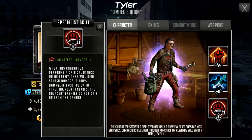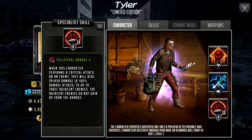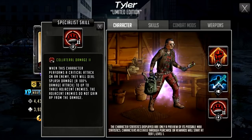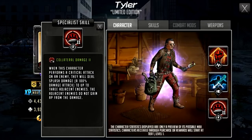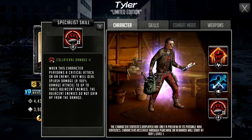His specialist skill is Collateral Damage 2, a returning specialist skill to the gold crate — James already has it, but Tyler's going to have it as well. When this character performs a critical attack on an enemy, they deal splash damage — a 100% damage attack to up to three adjacent enemies. The adjacent enemies do not gain AP from the damage. When James first came out he was absolutely destructive because he was coming up against six stars. I did say in my guide video that James would fall off when it came to collateral damage in the tankier S-class era, and we're in that era now. S-class characters are basically as tanky as they're ever going to get — 10,000 plus defense, 10,000 plus HP.